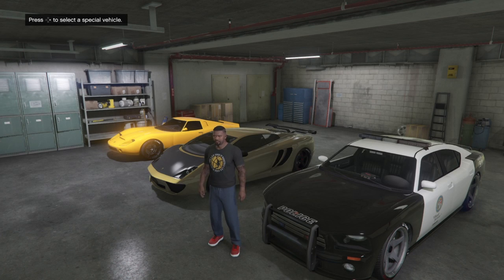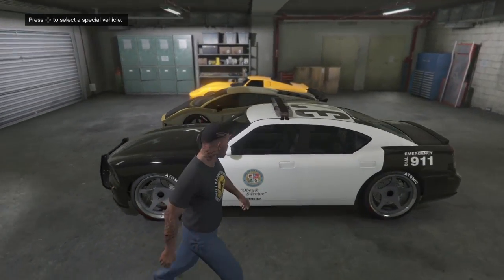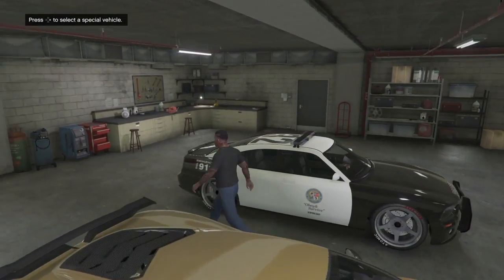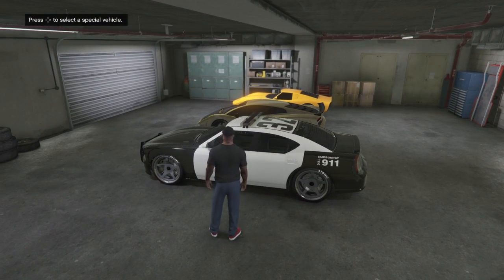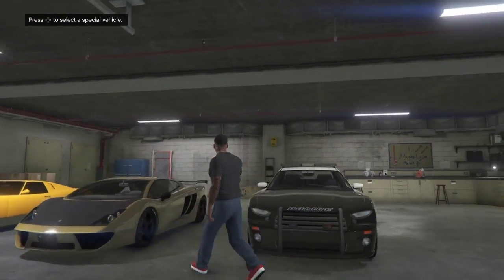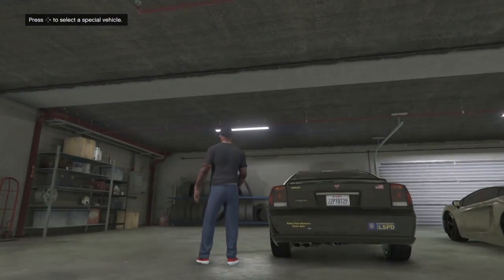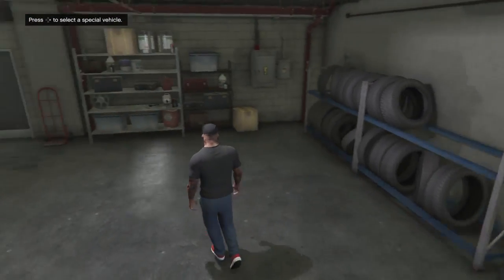What's up guys, welcome back to my channel. In this video I'm going to be teaching you how to get this rare police car and how to get it customized like I have it right now. It doesn't change everything — it just puts a wing on there. When you upgrade the engine and everything it changes the bumper and adds one on the side too.